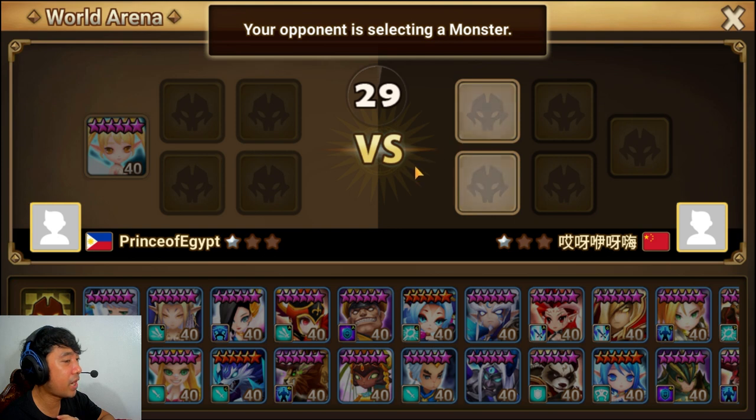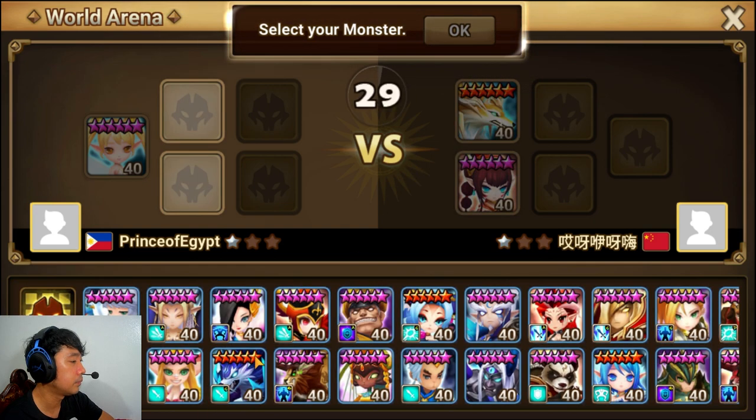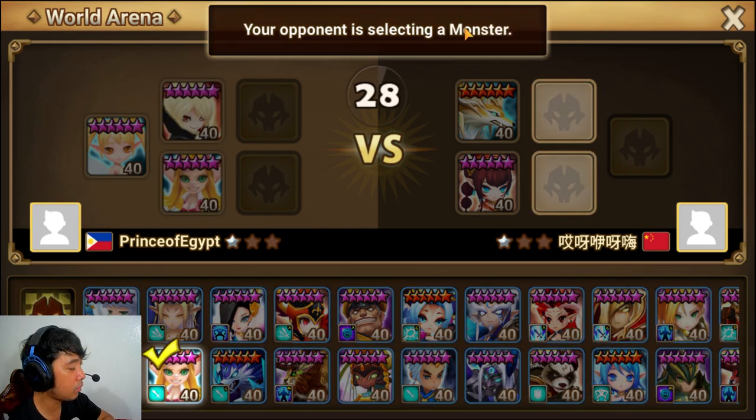The team I'm building is Fran for attack power increase and shielding with Woosa, and monsters that give debuffs on the enemy. For the next match, I'm considering the trio of Lauren, Birdie Hill, and Fran. The opponent is using twins so I can ban one of them.